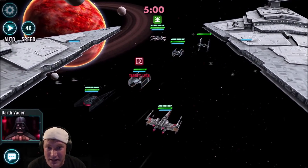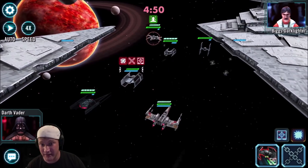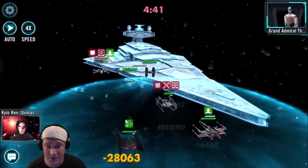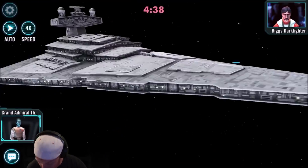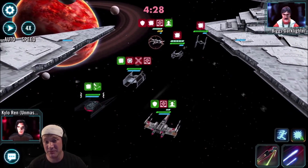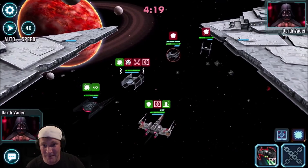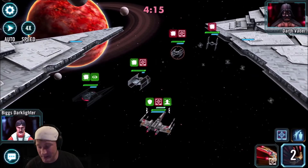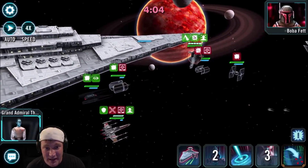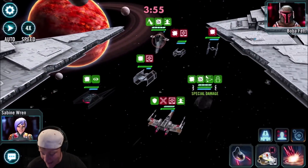I'm guessing the Imperial TIE Fighter is going to attack first because it's usually the fastest. I should get a stun here with my TIE Silencer — which I did. Now I should be able to give some taunt to Biggs — which I did, because it was target lock. Their ship has target lock, so I get to use the secondary with Biggs and do some good damage. I'll use the boost ability to give me offense up and defense up, and give them offense down and defense down. Their Biggs has actually gained quite a bit of protection, but since I have advantage up with my TIE Silencer, I think the missiles will be able to take them out — and they did.